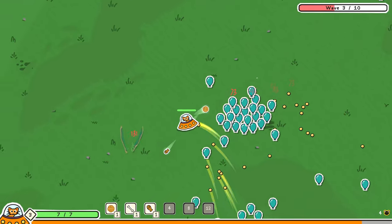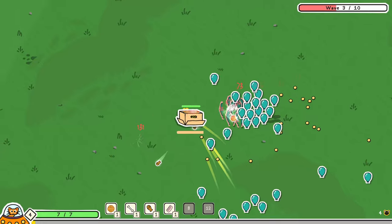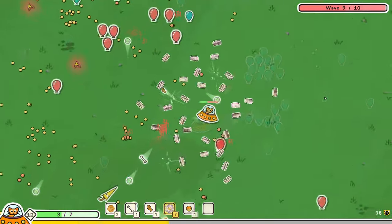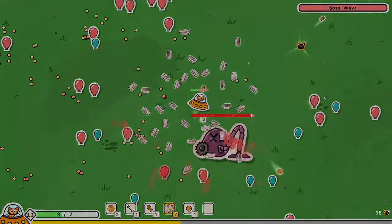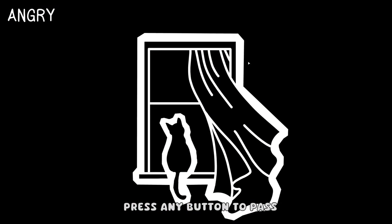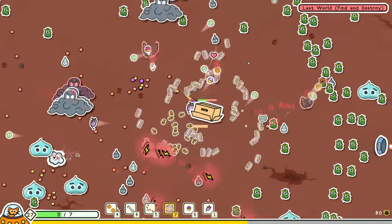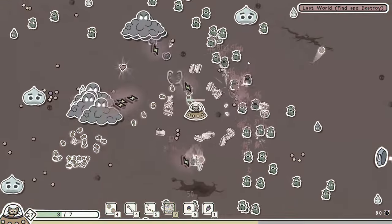Games like this usually skip the story and throw you straight into a horde of enemies, but Kitty's last adventure is a bit different. Between bright, colorful stages, you will see short cutscenes that slowly reveal why it's Kitty's last adventure. She is seriously ill and it's up to us to give her one last epic journey, a way for her to take on all her most annoying foes one final time. I know it sounds corny, but this video is dedicated to Kitty and honestly all the cats we have loved and lost.